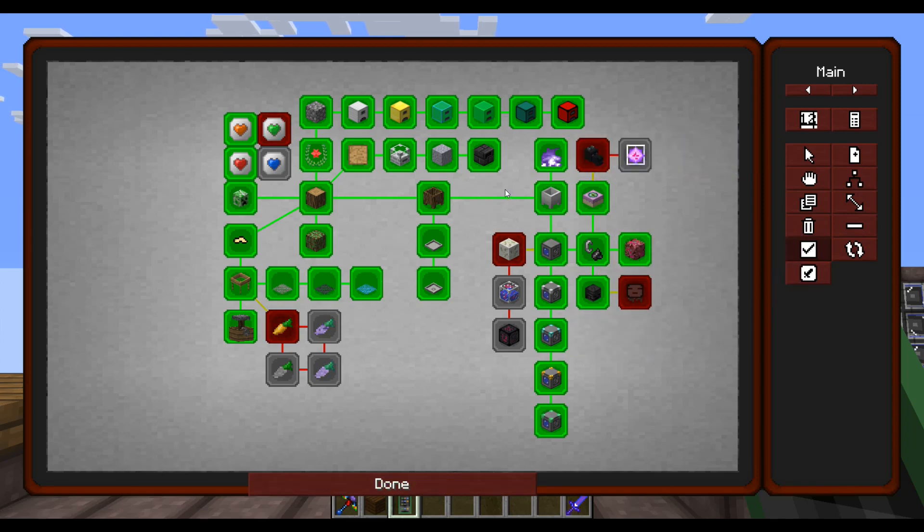What we're going to want to do is manually complete. Click this box, and by clicking it, anything you click after that changes the pointer to an auto-complete button. We killed the Wither, so we need that to complete — just left click. We killed the Ender Dragon — just left click. Now you're done. Make sure you click Done.